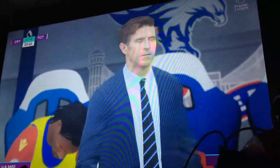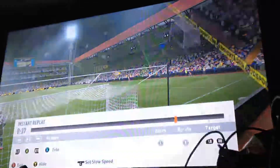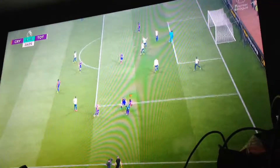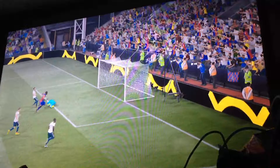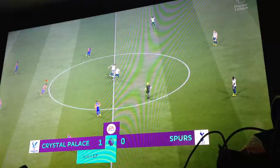Brilliant save there from Hugo Lloris seven minutes in. Erdgar takes a shot and it's a great reaction save. Then another amazing goal — Sacco, unbelievable. His second goal in two episodes. He's turned number five. Sacco absolutely amazingly left-footed into the corner, nothing Lloris could do, and it's 1-0. I think Sacco's left-footed.